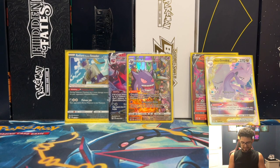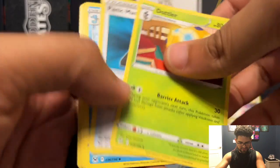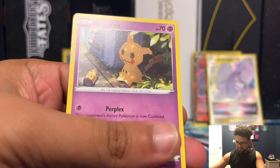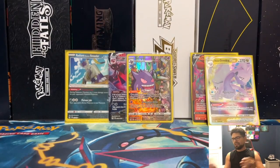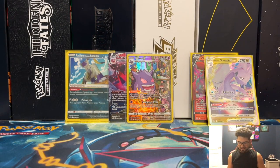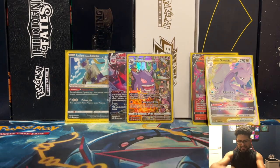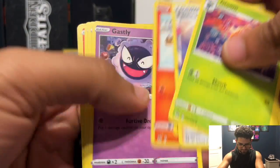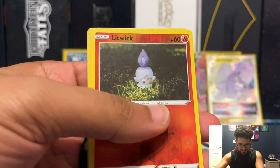Oh man, again some cards here for this master set — definitely cards that I do not possess. A Palmon reverse and the Mimikyu non-holographic. Right side is a bus right now with the cards that I do not have.